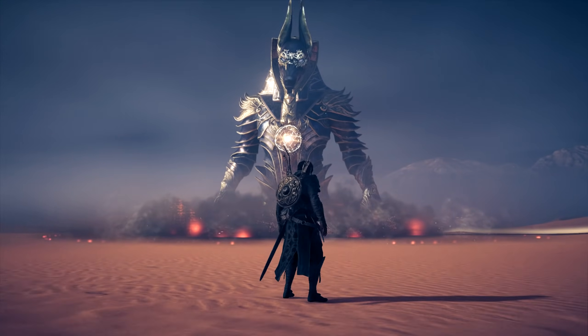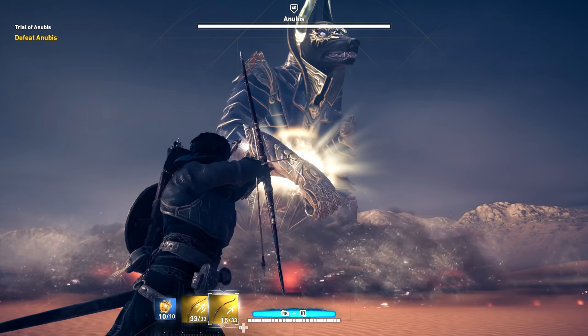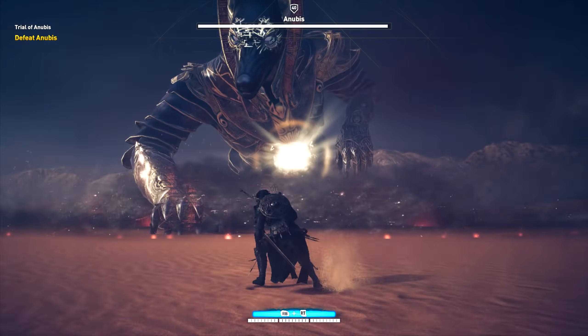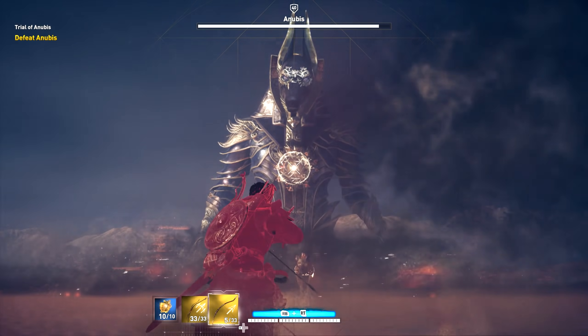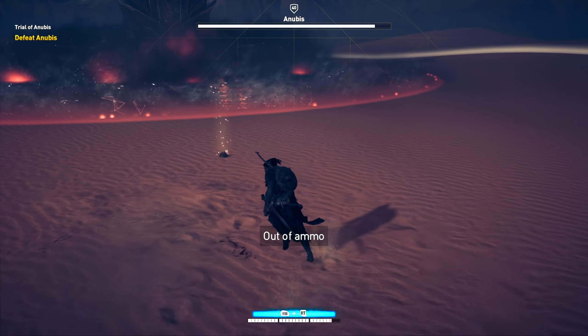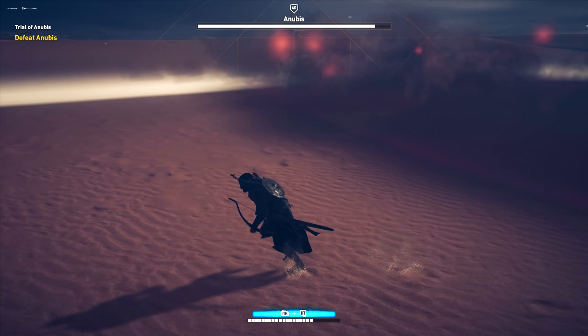As soon as you get into the boss encounter, the first thing you want to do is whip your Composite Bow out and just start laying into Anubis' chest. You can only damage the boss with bows, so using your melee weapons at this point really isn't advised at all. Something to note is that as soon as you begin the boss battle, he'll start sending out these fiery hyenas to attack you, as well as making a huge foggy cloud that will damage you as well.